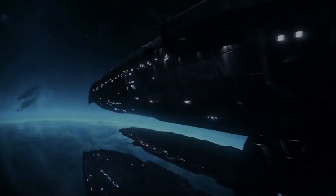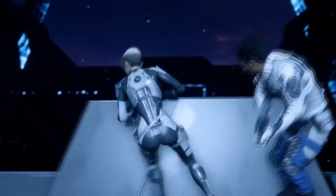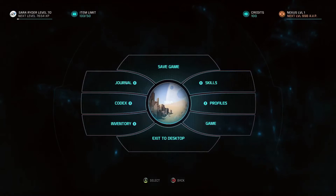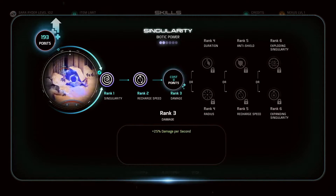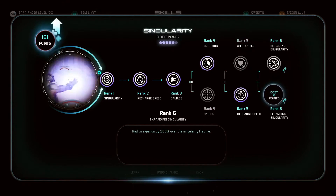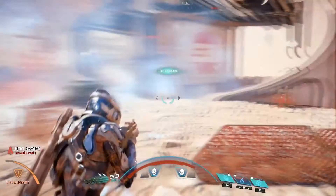Welcome back to the Mass Effect Andromeda gameplay series. In this video, we will take a look at profiles, favorites, and your squad. As you level up in Mass Effect Andromeda, you'll gain access to dozens of skills and over 300 skill upgrades. You're free to pick any skill without being limited to a class, which allows you to create a Pathfinder that is totally suited to how you want to play.